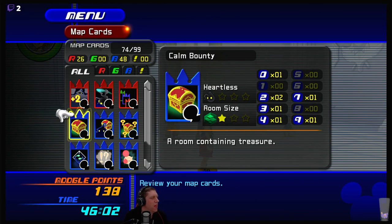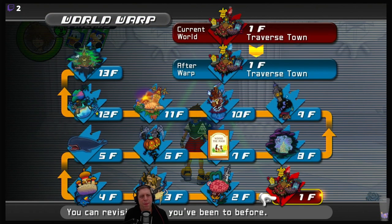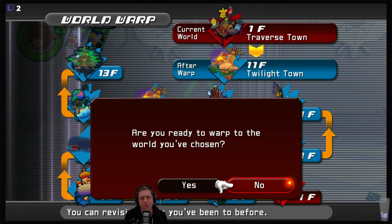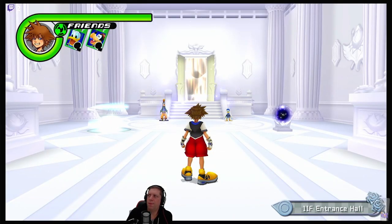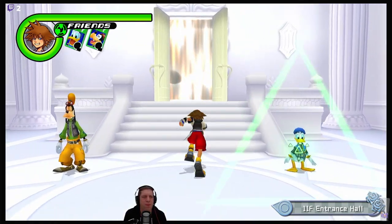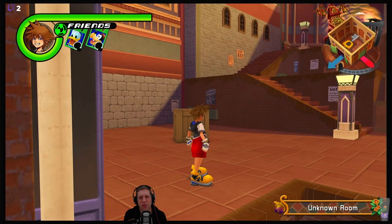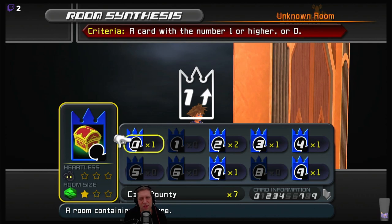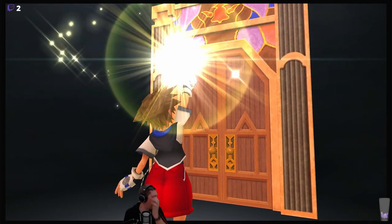Actually, let me backtrack what I just said. We need to go to Destiny Islands, Castle Oblivion, and Twilight Town because they all need calm bounty rooms. The interesting thing I haven't showcased during my playthrough is that when you travel through different floors, your entire progress in each world gets wiped, so you have to start all over again.